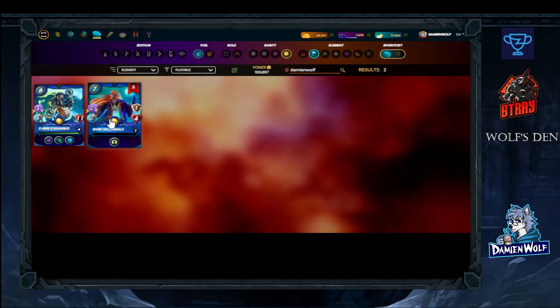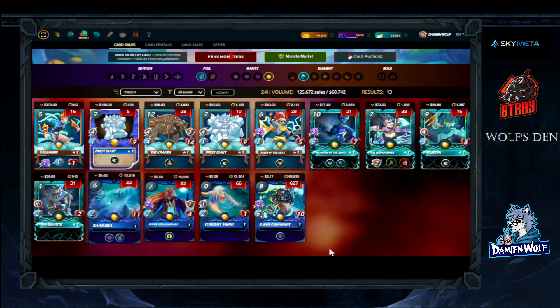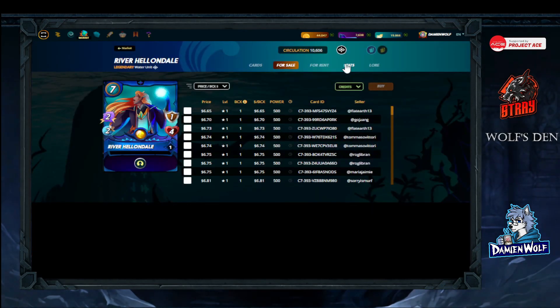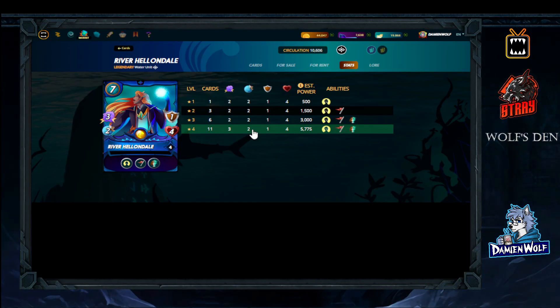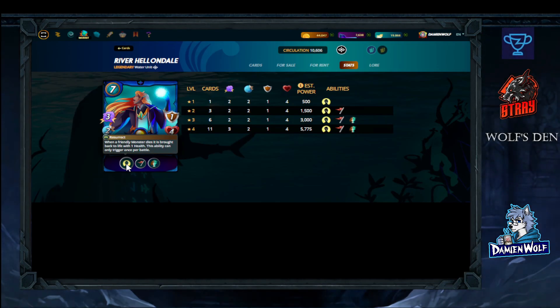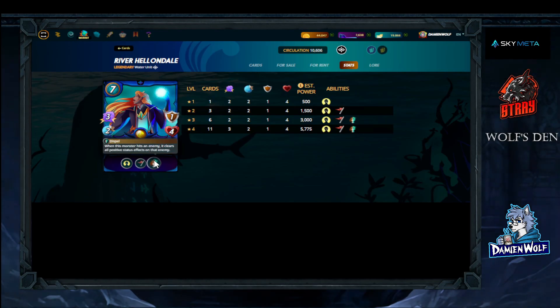For the last remaining slot, one monster that is very helpful with the Immortal Kraken strategy is River Helendale. Since the strategy is called Immortal, why not put in a monster that actually resurrects your Kraken? River Helendale has the Resurrection ability — she resurrects the first monster that dies with one health. It can only trigger once per battle. She also has Inspire, giving all friendly monsters plus one melee attack, and Dispel, which clears all positive status effects on an enemy she hits.